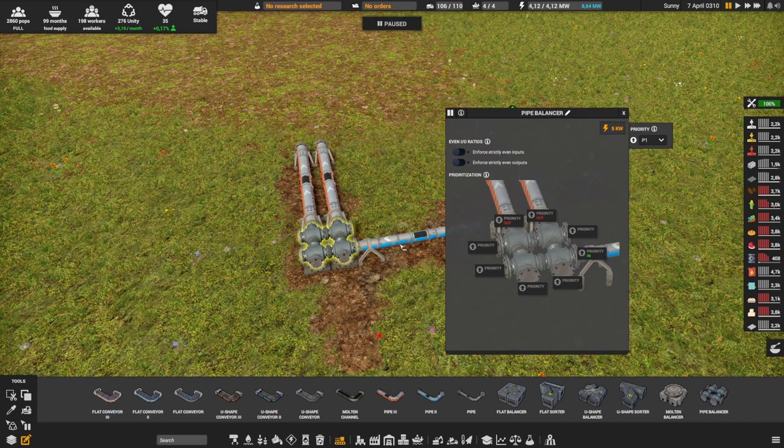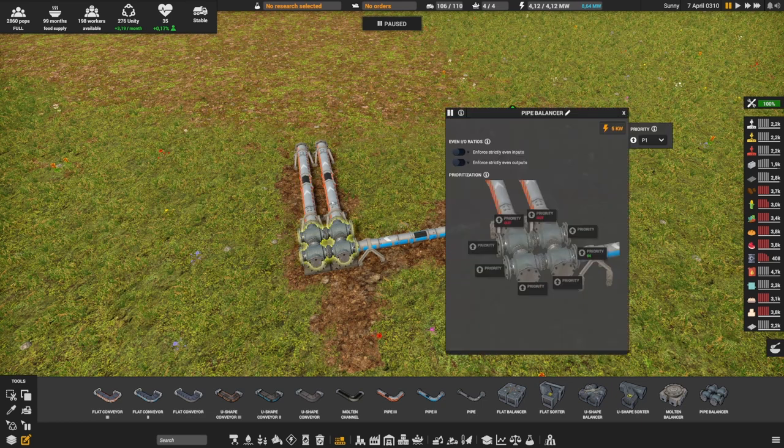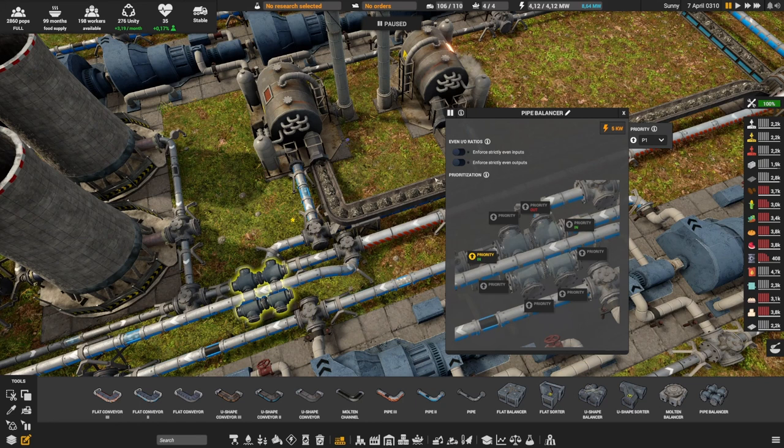There are two scenarios where you may want a pipe balancer. The first is to enforce strictly even output or input by toggling the settings. The second is if you want to set a priority either in or out. For example: you have water coming in and you want to send it to two different farms. You're not producing enough water, but you want to make sure each farm gets the same amount — not one getting everything and the other nothing. In that case, toggle the balancer for strictly even output. This is especially useful with four or more outputs.